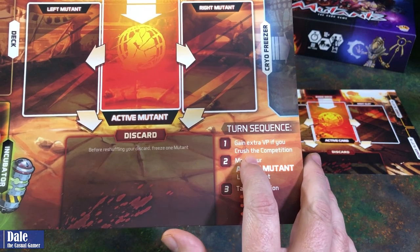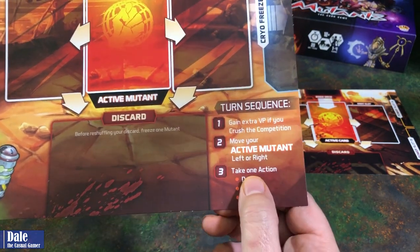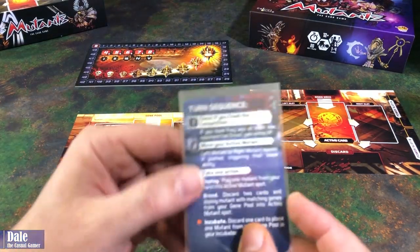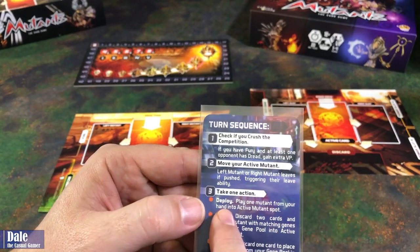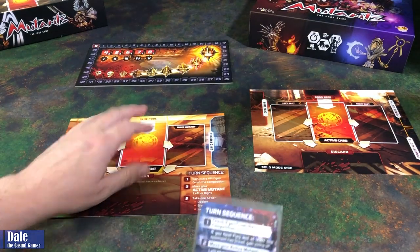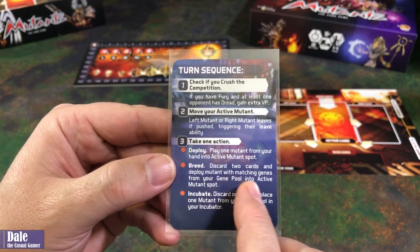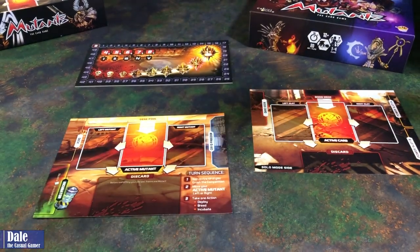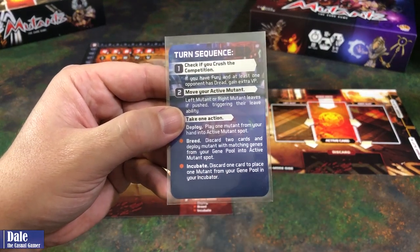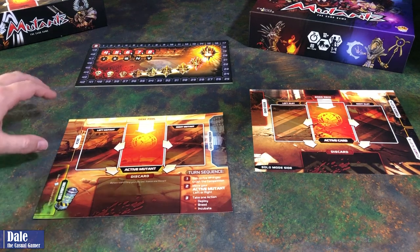We'll gain BP if we're crushing the competition, move our active Mutant to the left or right side, then take one of these actions. The main actions we can take are deploy — play one Mutant from our hand into the active Mutant spot — or breed: discard two cards and deploy a Mutant with matching genes from the gene pool into the active spot. And lastly, incubate: discard one card, place one Mutant from our gene pool into our incubator. At the end of the round, we can place that card on top of our deck.